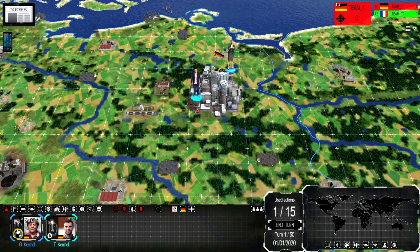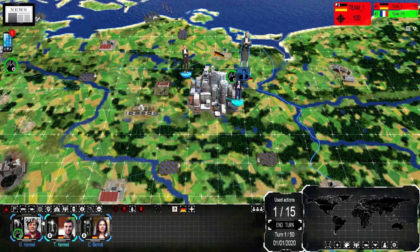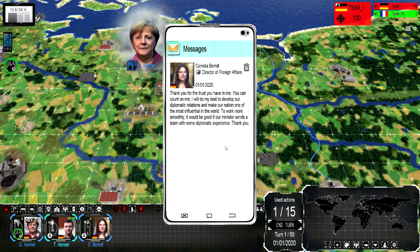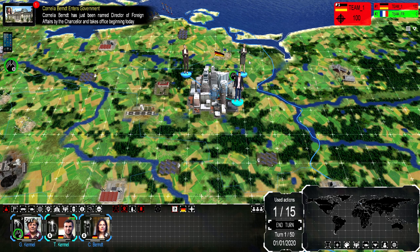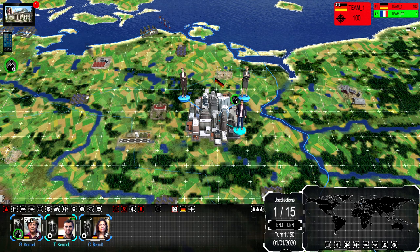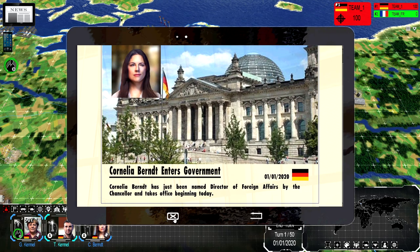You can see now I have this little icon down here — it was yellow meaning I had that action in progress, but now it's green, meaning it's complete. I also have a voicemail from Cornelia: 'Thank you for the trust you have in me. You can count on me. I will do my best to develop our diplomatic relations and make our nation one of the most influential in the world. It would be good if our minister sends a team with some diplomatic experience.' That's all Gisela can do this turn. To do another action for Gisela, I would have to progress to the next turn. But I can still do actions with Cornelia and T. Kermal.